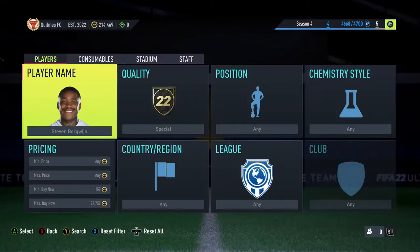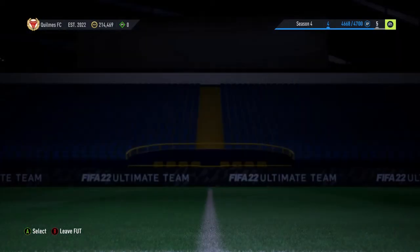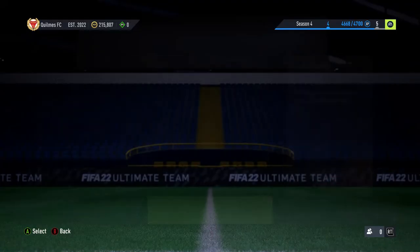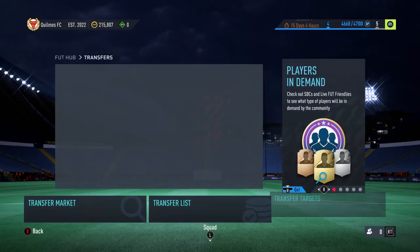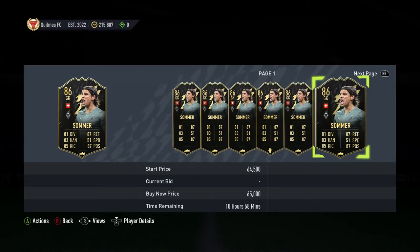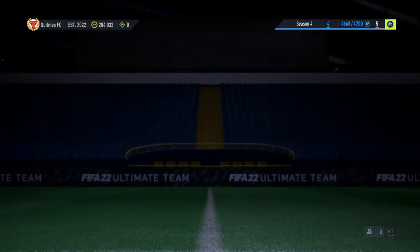Coming back in here we have a Bergeron special — 27k with a little bid, but I left that one. We then get a Summer deal, going to list him up here. There are quite a few listed but they're all very high and he's expensive for what he is, which is good for us. Three more items have sold — Summer sold straight away, and Anthony and Ansu Fatty have both gone and sold on as well.